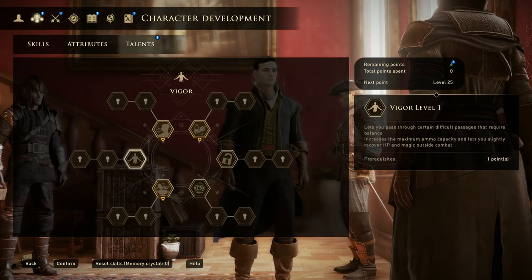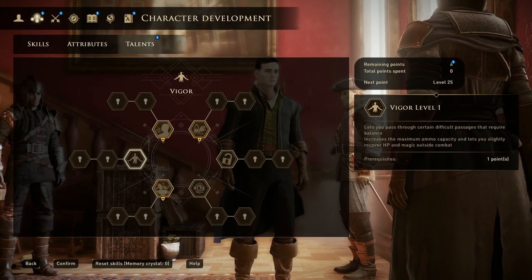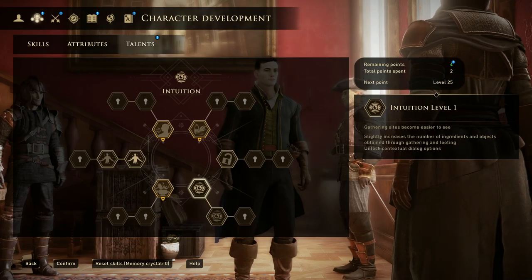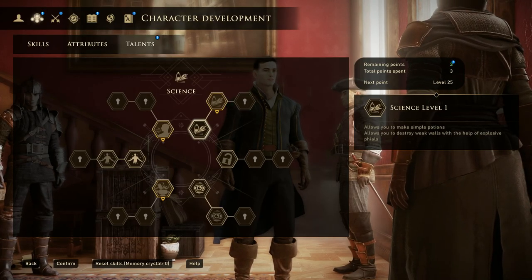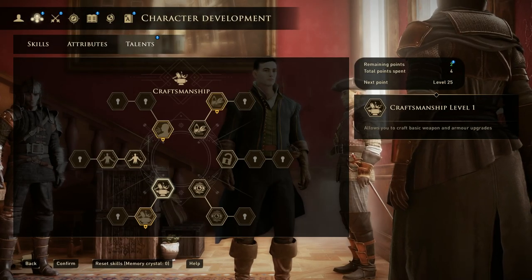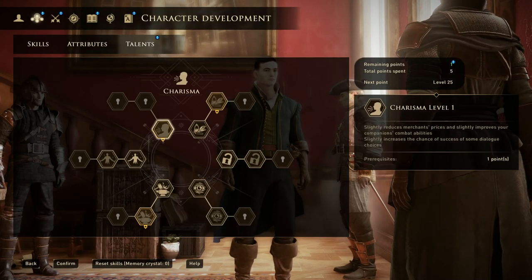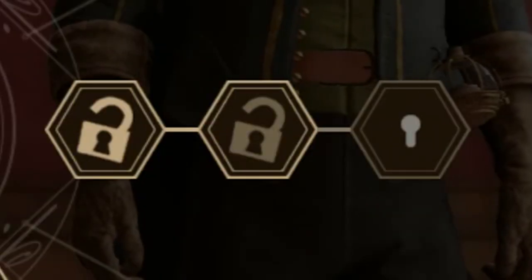Seven talent points are enough to max out everything. Here's how I recommend you invest them as you level up: your first point should go in vigor, your second in intuition. Science should be the third priority, because by level 9, intuition should have helped you find plenty of ingredients. Crafting, lockpicking, and charisma should quickly follow with one point invested in each. Six points invested — we get the seventh at level 25, and once we do, we put it into lockpicking.